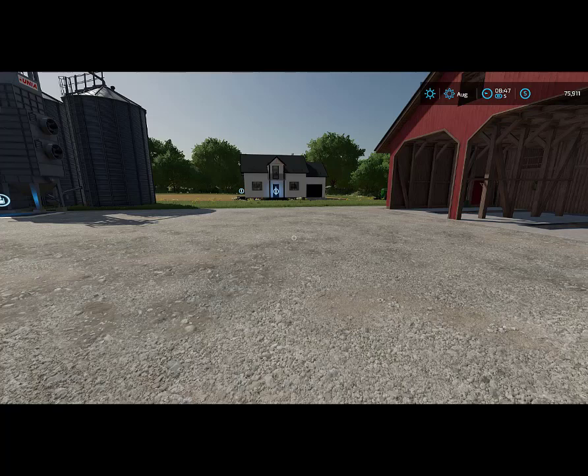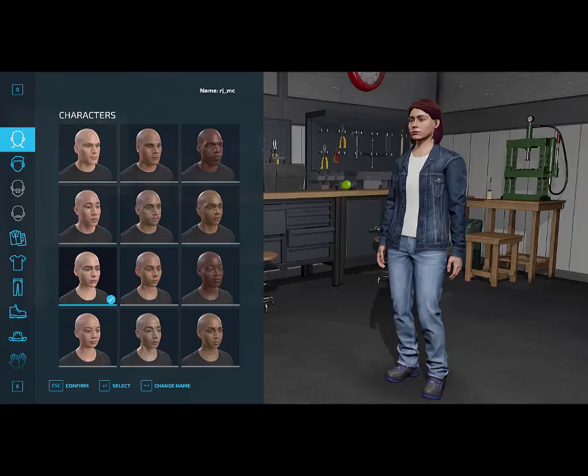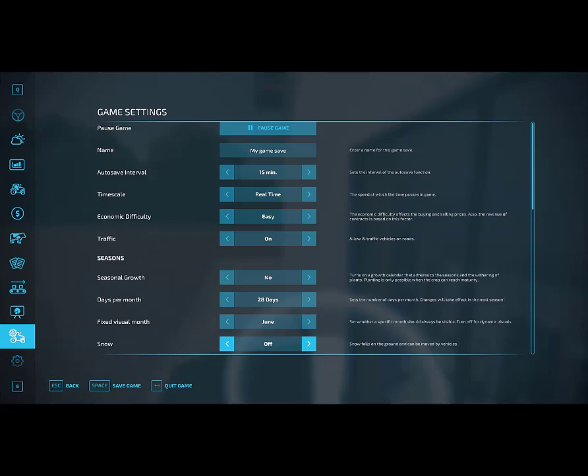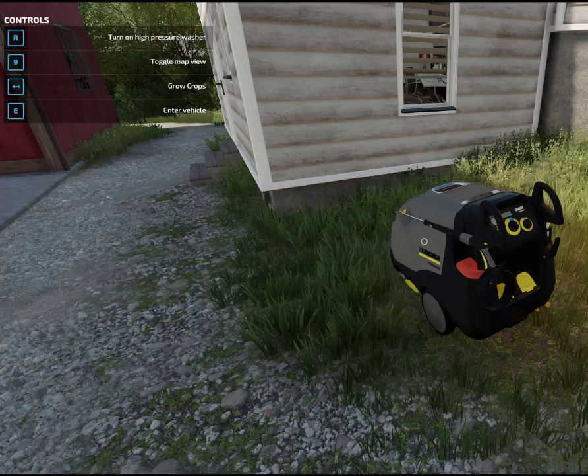Walk up to the wardrobe trigger and press R. Make some changes to your character. Confirm the changes. Save and quit that temporary game. Come back to where you can select career and pop into your actual game. Because you accessed the wardrobe in the temporary game and saved, the R option should now be available in all games that you play in FS22. Find something that requires the R option — I've walked up to the high pressure washer and the R option is in the F1 menu. Hopefully this fix has resolved your issue as it worked for me. Thank you for watching.